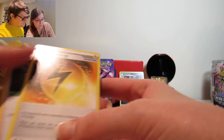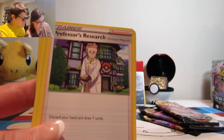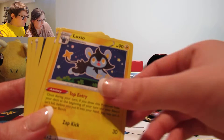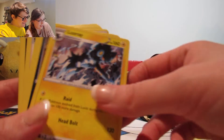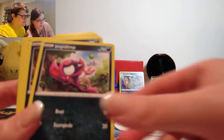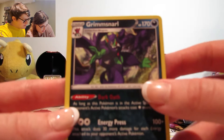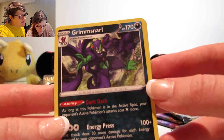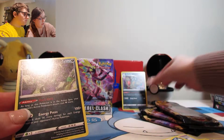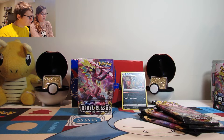Next we got a Speed Energy — I like that, we haven't seen this one yet. We've opened a couple of packs. Speed Energy, Professor's Research from Sword and Shield, Luxio, Luxray, Toxitroph — that goes with the Garbodor — Incense, Sonia, Hop, Impidimp, Morgrem, Grimmsnarl. Are all the decks the same? No, they're different — I'm assuming it's based on the promo you get, so four different starter decks.